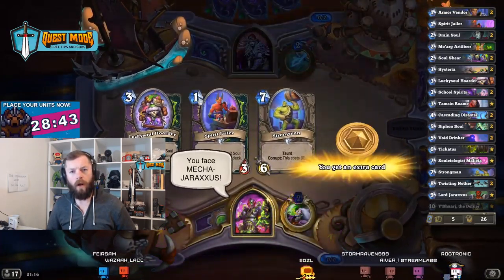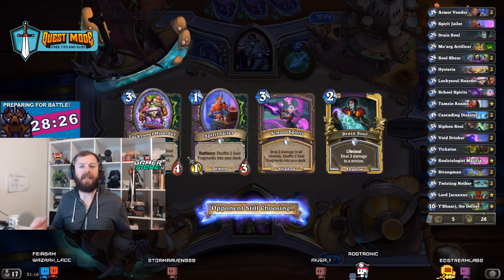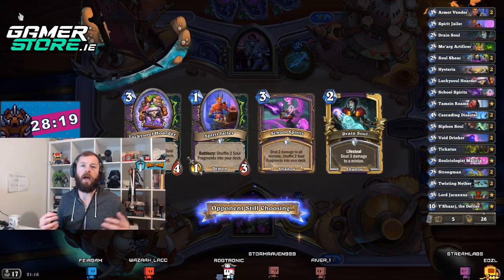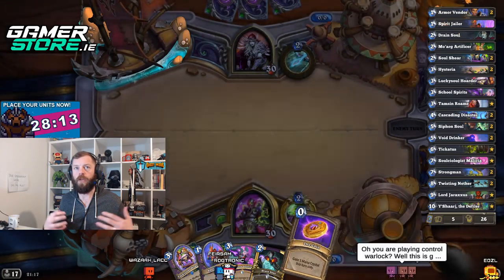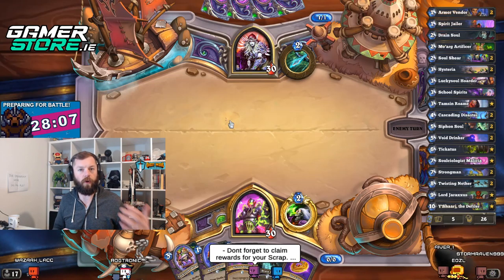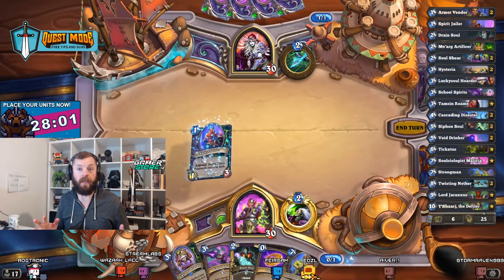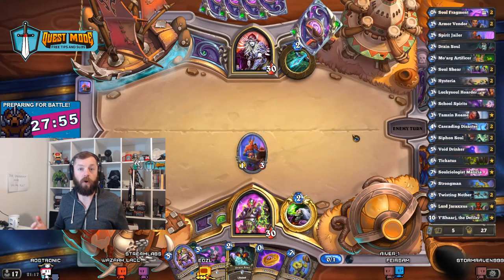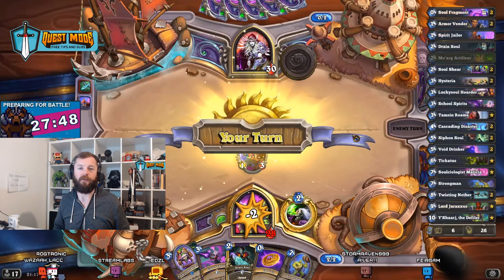Today we're having a look at Control Warlock. You've seen this archetype before, but with the addition now of Tamzin Roame you get additional healing. The focus of this deck is basically to take you to the late game, and it does it so well because of the amount of healing — duplicating your Siphon Souls, your Drain Soul damage, your Soul Shears — lots and lots of healing back into your deck.